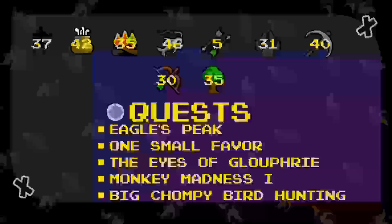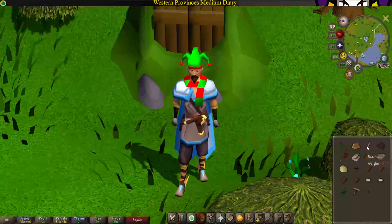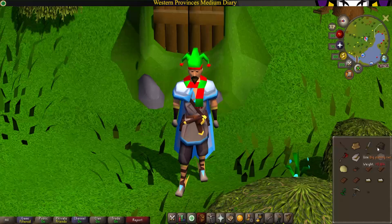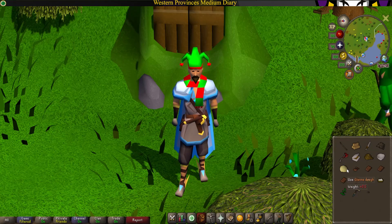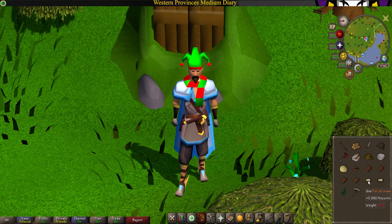You will also need to have completed one intermediate game of Pest Control, as well as have killed 125 Chompy Birds. For items you will need a teasing stick, a log, a knife, a big fishing net, any axe, a tinderbox, a rope, a gnome bowl mold, a gnome dough, one chocolate dust, four chocolate bars, two pots of cream, and one equa leaf. All these items from the bowl mold over to the equa leaf you can buy on the second floor of the Grand Tree by the restaurant — trade Hudo and he will have all these items. You will also need any kind of pickaxe, a crystal saw seed, and an ogre bow.